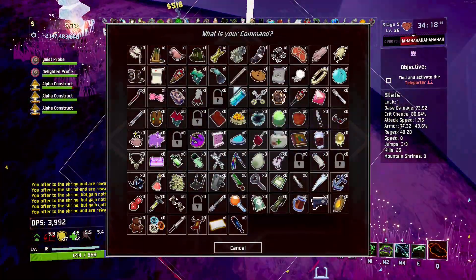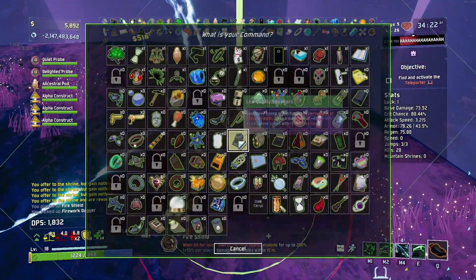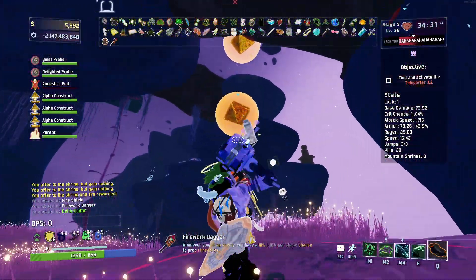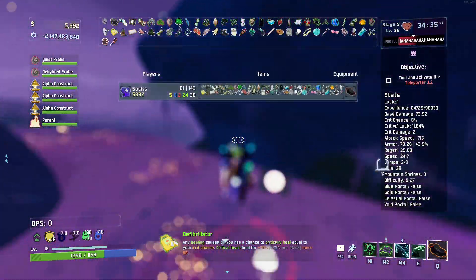That's always fun. Spending 10 billion dollars just for two white items. Hell yeah. I don't think that's normal, buddy — you are not meant for flight. I love this item — this is such a good idea. Whoever came up with the defibrillator: you have a chance to critically heal, which gives you double healing whenever you heal. I think that's such a cool idea.